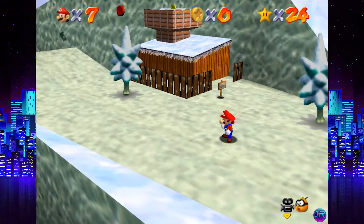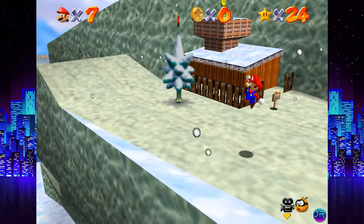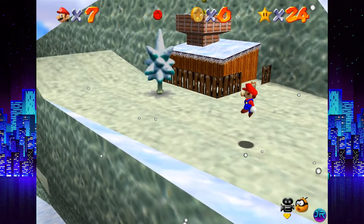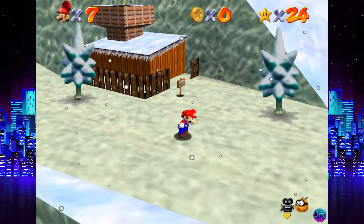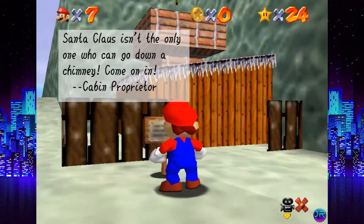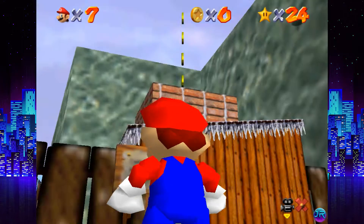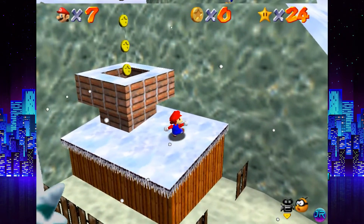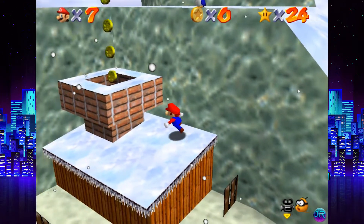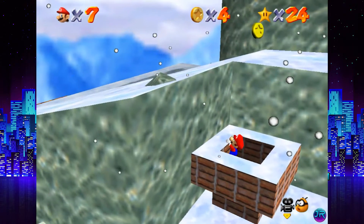Slip Sliding Away. Snow Mountain Summit. Watch for slippery conditions. Please enter the cottage first. In this level — oh, my A button got stuck so I just was jumping like mad. If you watched my winter update video, this is where... Santa Claus isn't the only one who can go down a chimney! Come on in! I like how — wait, Santa Claus is in the Mario universe? I don't think he's ever made an appearance.